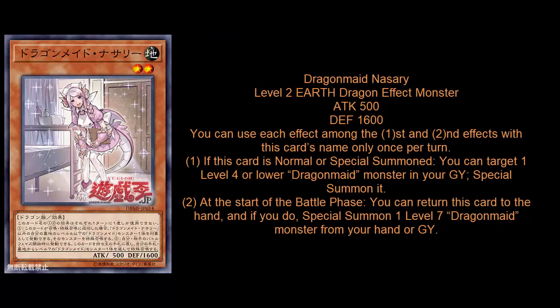Let's start with Dragon Maid Nasseri — a Level 2 Earth Dragon with 1500 ATK and 1600 DEF. Her unique effect is a hard once per turn: if this card is normal or special summoned, you can target one Level 4 or lower Dragon Maid monster in your hand or graveyard and special summon it. It's essentially a Monster Reborn for any of the maid forms, with no restrictions — you can link, fusion summon, or tag it out.